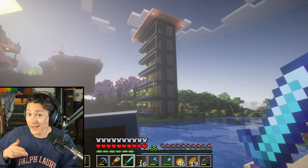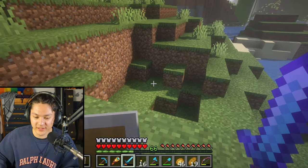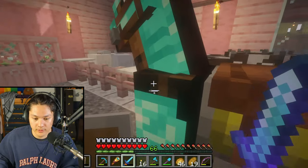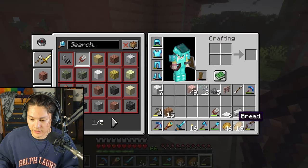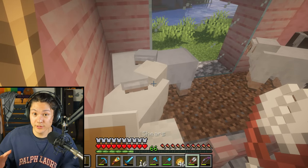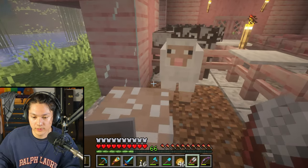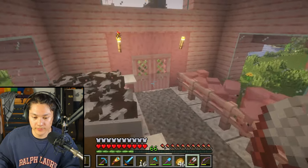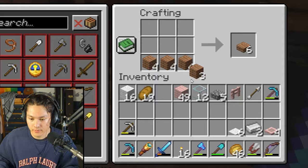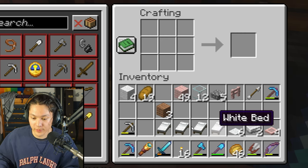I heard my farm activate. A creeper exploded right here. Let's go in the barn. I'll take my shears and use them to collect wool from these sheep. Okay, that should be enough. Let's go back to my house. One, two, three, four — I made four beds.